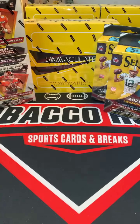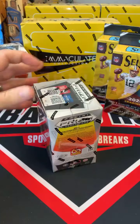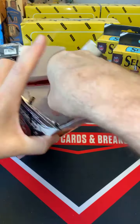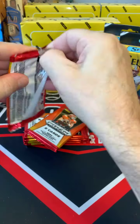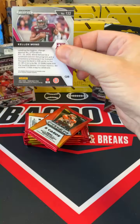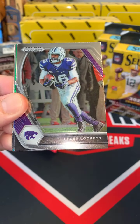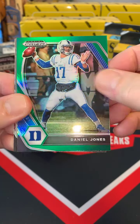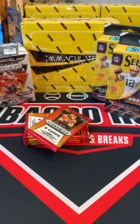And the Washington Football Team. All right guys, we'll go back and forth between the Prism and Select. First, let's start with a Prism Draft blaster — wish everybody luck. When we're done we will do a recap. All right guys, here we go, first pack. We have Dalvin Cook Vikings, Tyler Lockett Seahawks, Daniel Jones green prism Giants, Sage Surratt Lions, and Kellen Mond Vikings.